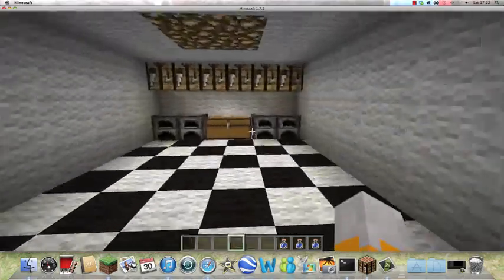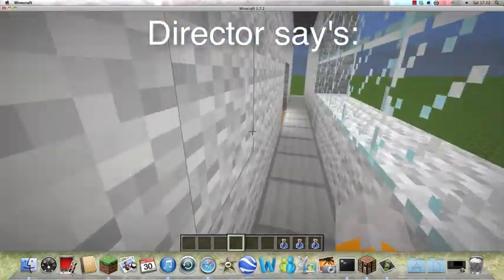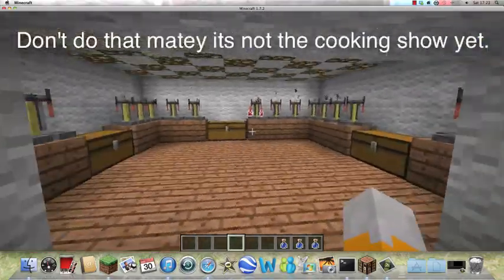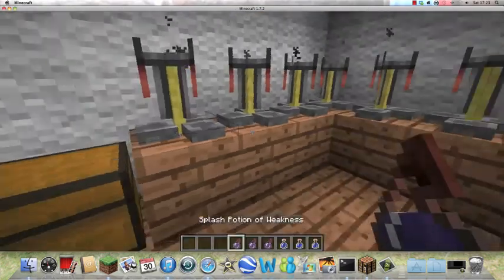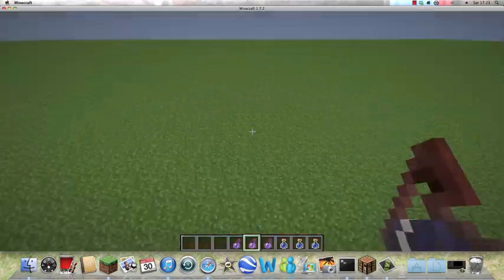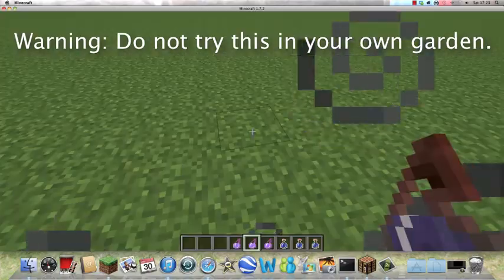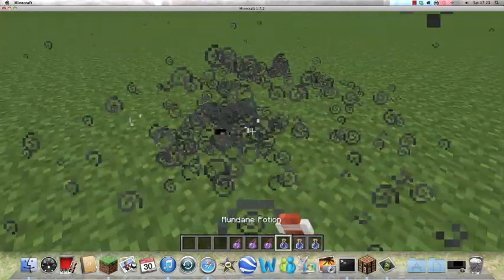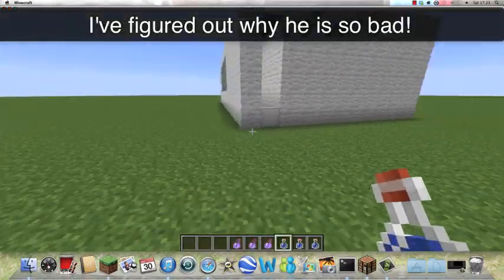Let's just have a look in our kitchen area. Eventually there's going to be a huge theatre around the back. Now we have our splash potions of weakness. If you want to try this on yourself, you can do it. What does a mundane potion do?